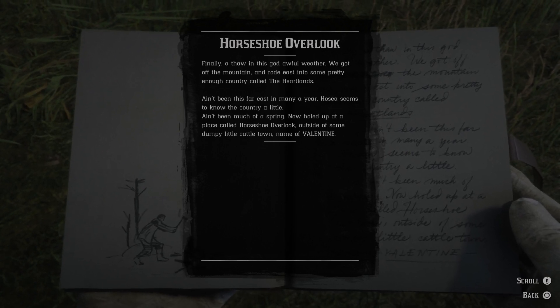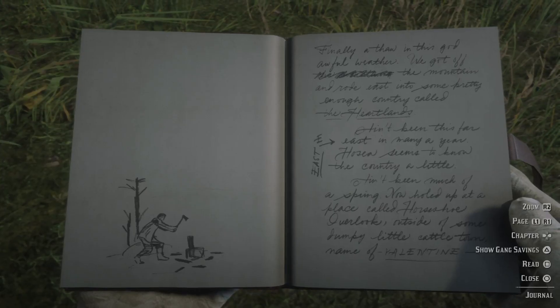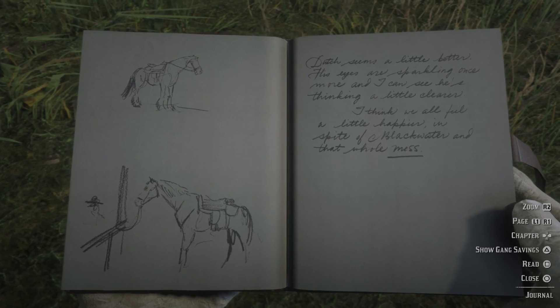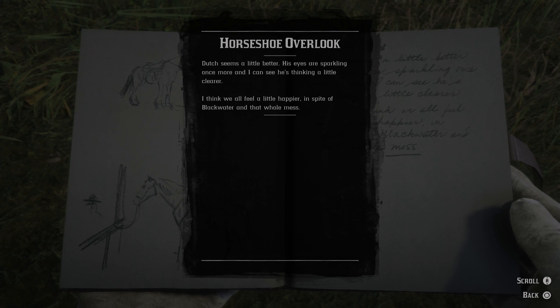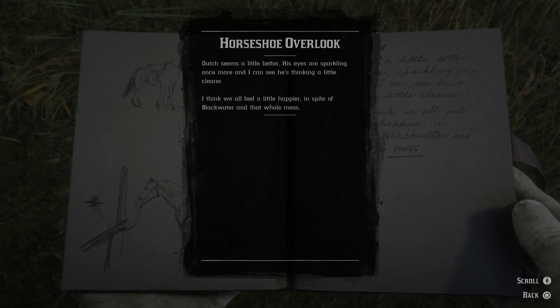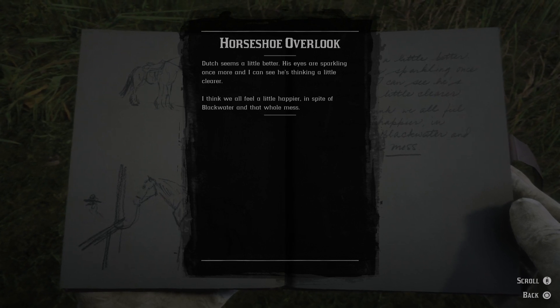Now holed up at a place called Horseshoe Overlook, outside of some dumpy little cattle town, name of Valentine. Some drawings of a horse. Dutch seems a little better — his eyes are sparkling once more, and I can see he's thinking a little clearer. I think we all feel a little happier, in spite of Blackwater and that whole mess.